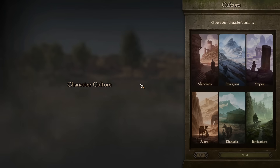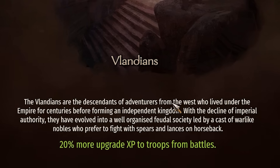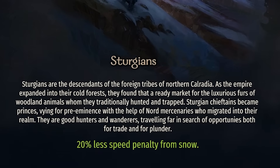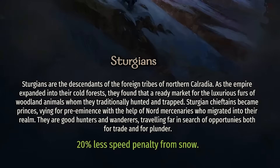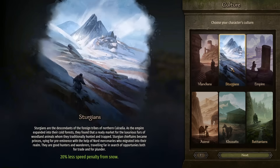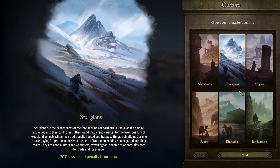Anyway, it's time to create our character. So who's going to be our super powerful character today? A Vlandian, who gets more upgrade and XP stuff; a Sturgeon for lower penalty in snow; an Empire for construction speed; extra speed on horses; more speed in forests. So basically, three of these upgrades are useless because they're speed bonuses in minor regions. Why on earth you'd want that, I don't know.